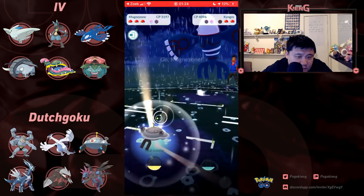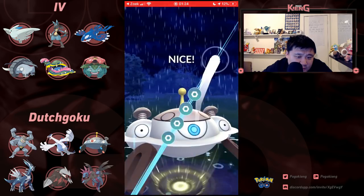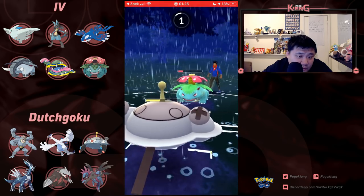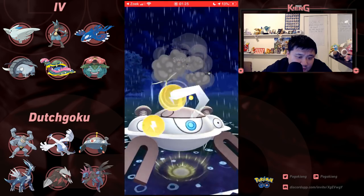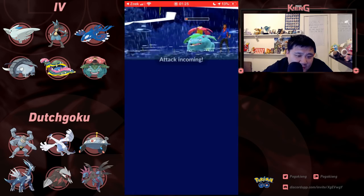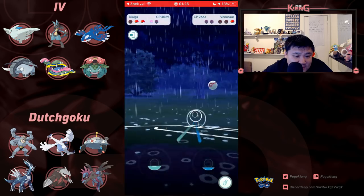Kyogre coming in — going to switch into Magnezone. Here comes the switch out into Venusaur. Going to go for the Flash Cannon — see if this Venusaur decides to shield or not. No shield — oh man, that's huge. Not going to shield, barely going to survive. Getting off this Wild Charge. Magnezone Shiny — I wasn't a big fan, but it looks not bad in battle. This matchup is pretty much over — doesn't need to shield. Both moves are resisted, this one is double resisted — not a great situation.